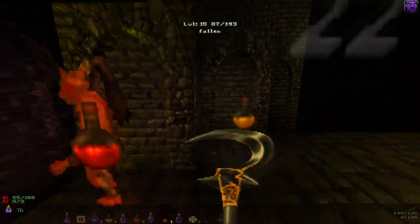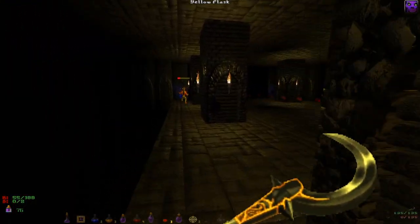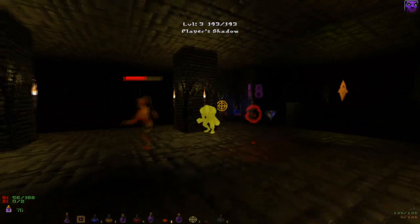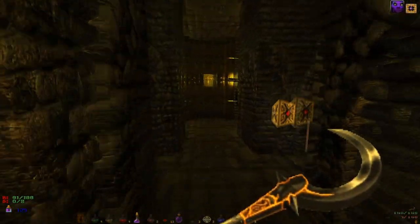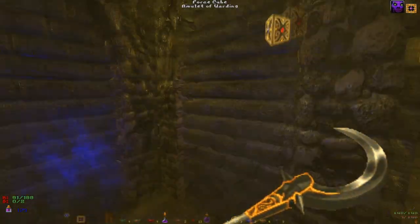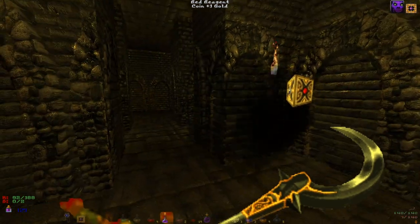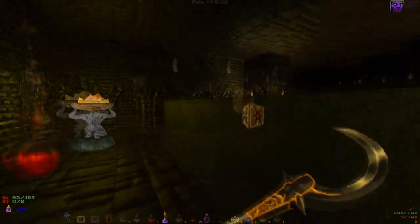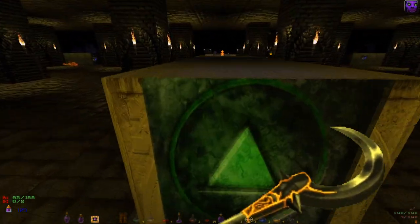The most impressive thing about the Fallen to me is that their AI works properly. They are cowardly and retreat when comrades die, or when they get hit too hard. Something I don't like too much about the levels in Diablo 3D is that they rely on a system of runes to unlock doors which will lead to the next level. This isn't something from Diablo at all, and the levels are full of traps and little puzzles, like having to check every sarcophagus for an ugly face which, when pressed, opens the door.